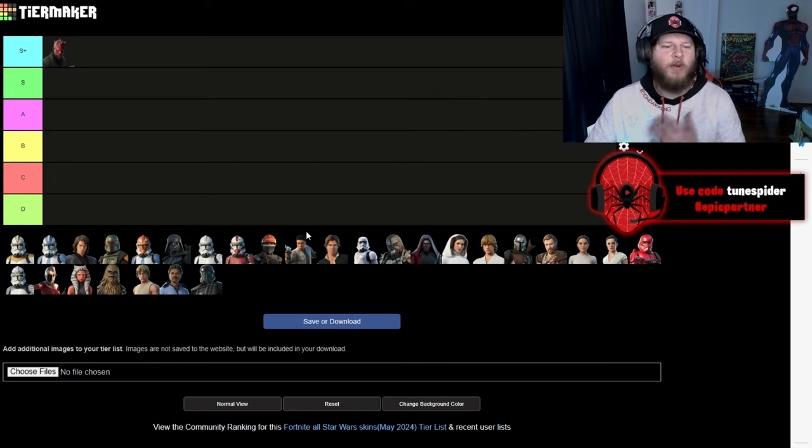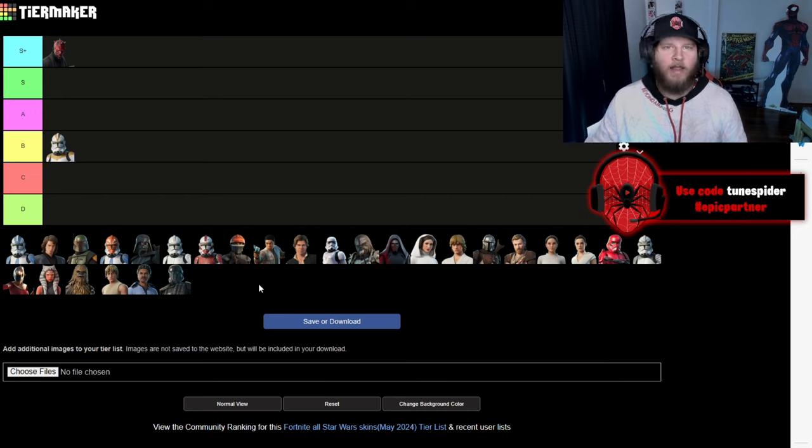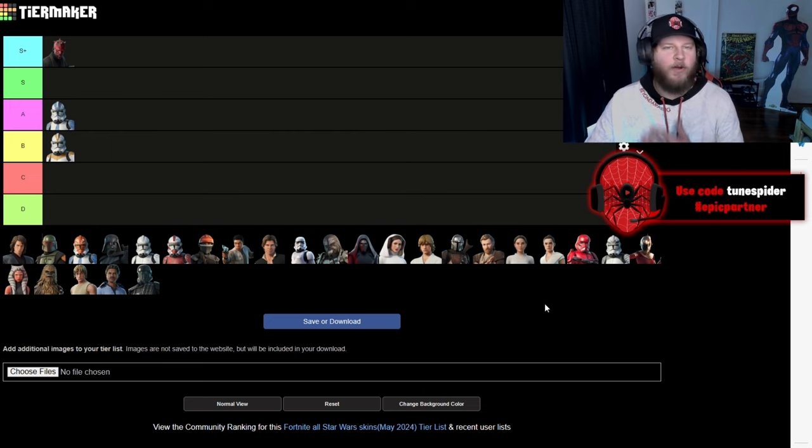Up next is the 212th Battalion Trooper. I'm going to be putting this one in B. It's honestly pretty cool — I like the color scheme to it but I think there's better trooper skins. Like the 501st Trooper, I actually like this one more. I like the light blue that it has to it.